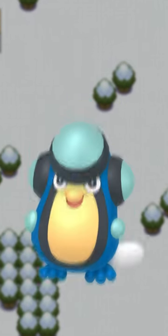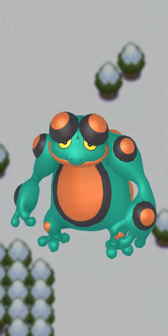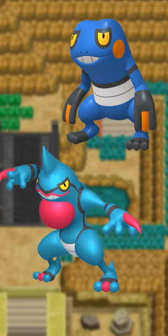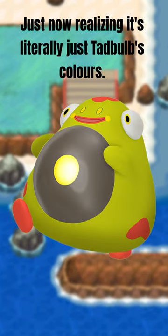Tympole gets a nice gold color. Palpitoad gets a lighter blue with a complementary orange. And Seismitoad doubles down, turning nearly cyan, keeping some almost dirty orange-looking accents. Croagunk and Toxicroak have pretty different standard colors but the same shiny coloration. Tadbulb's shiny is disappointing, but luckily Bellibolt picks up the slack, especially with those red accents.